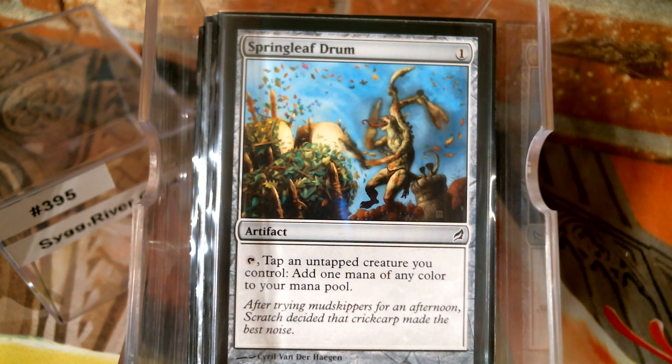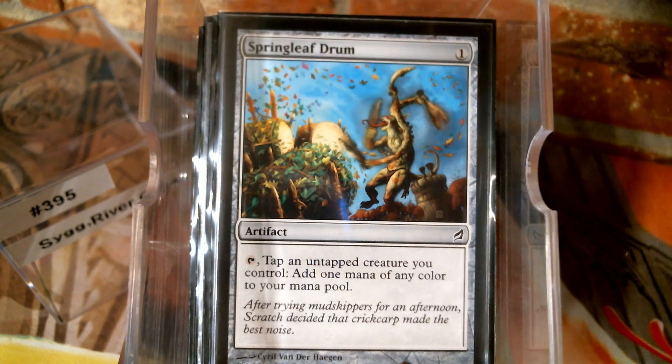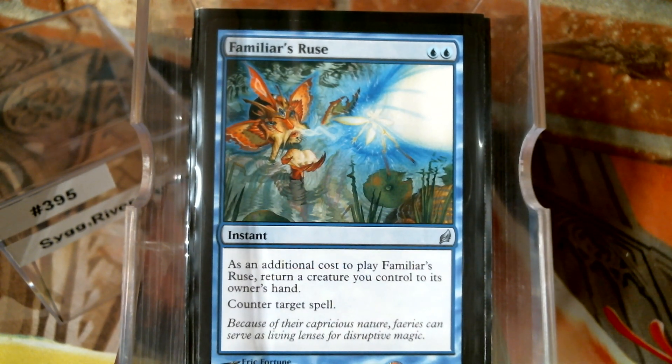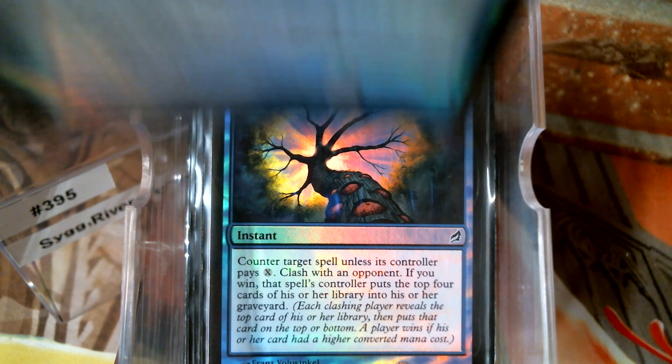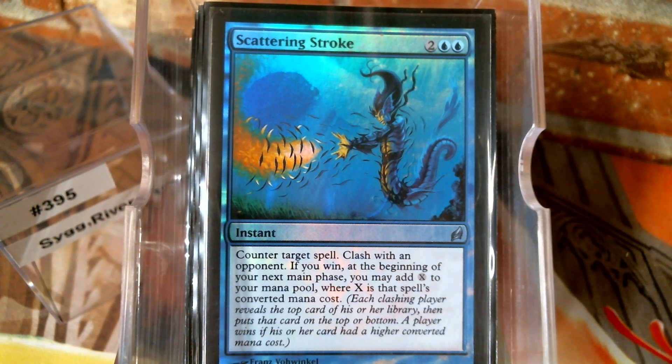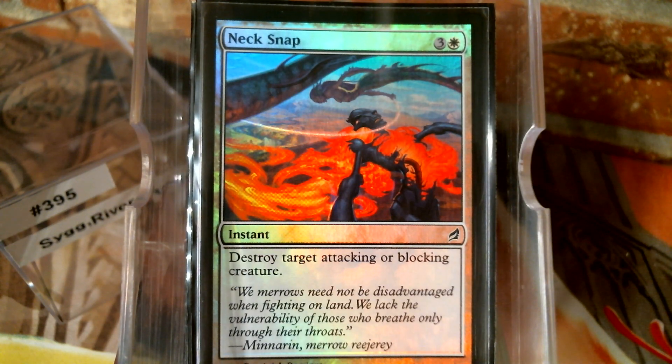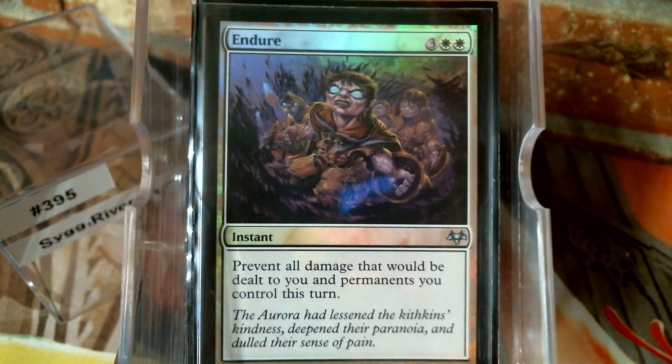Next we've got instants — there's a bunch of them. Counterspell-wise, we've got Negate, Spell Siphon, Familiar's Ruse. Like I said, we are only using cards from the Lorwyn block so there's a lot of stuff we just don't have access to, like good old-fashioned Counterspell. We've got Broken Ambitions though, Dream Fracture, Scattering Stroke. Coordinated Barrage is pretty decent — yeah, it's only for attacking or blocking creatures. You've got to be hurting to run some of these, but in a block deck, hey, that's what we've got.